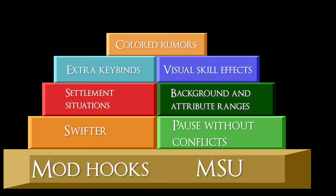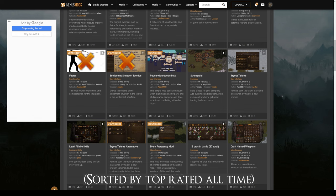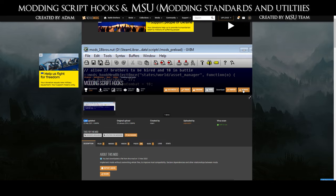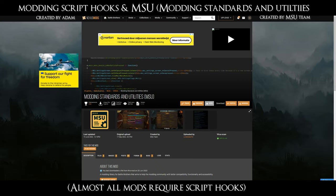A lot of mods have better and updated alternatives but are outdated on the Nexus page and are somewhat difficult to find. So without further ado, here's my list. First off, you want to get these two mods: Modding Script Hooks and MSU. Most of my recommended mods require these two mods in order to function.